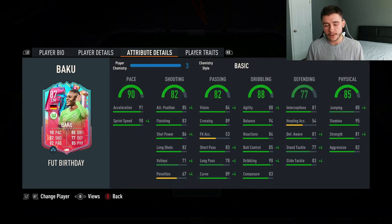His in-game stats show he is an incredibly well-rounded card, very close to full gold. 90 pace overall is absolutely incredible with 91 acceleration and 90 sprint speed. 82 shooting is also a pretty decent stat, with 85 attacking positioning, 83 finishing, 86 shot power, and 82 long shots.